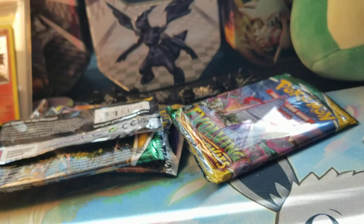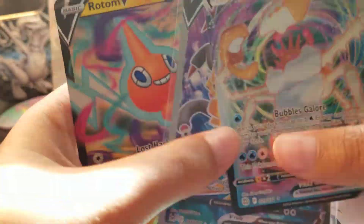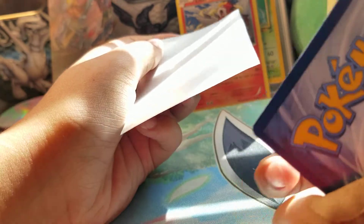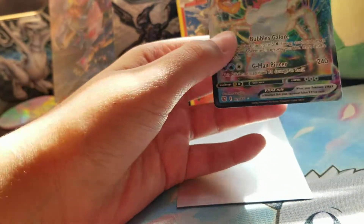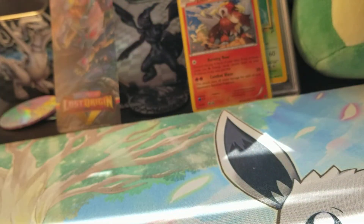I was going to say if I pulled the Milotic I would do something special. Okay that just happened - wow, everything's falling. Let me organize this. Wow, amazing tin! It's one of the best - look at this: a full art card, a V-Max, and we get the V promo that's adorable. I got this yesterday and didn't record it but I'll sleeve up the Rotom for now. I'm going to save the sleeve to see if I get anything amazing.